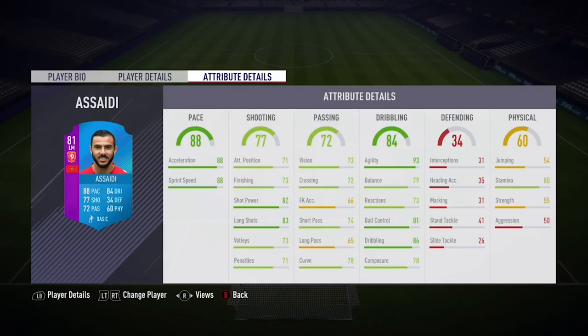Moving into the in-game stats, as you can see he's got that 88 acceleration, the 88 sprint speed, the 93 agility — which in my opinion is his standout stat — and he also has 85 dribbling. So in the pace and dribbling department, when it comes down to skilling, as you would expect, this card is going to be very good. So guys, that's been the in-game stats; now let's get into the highlights.